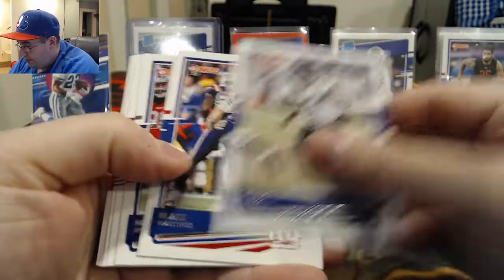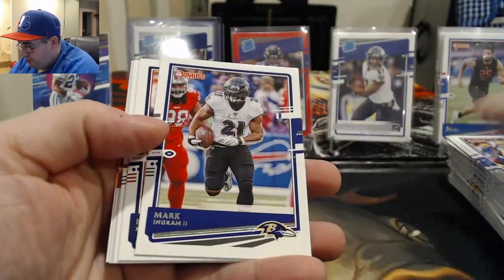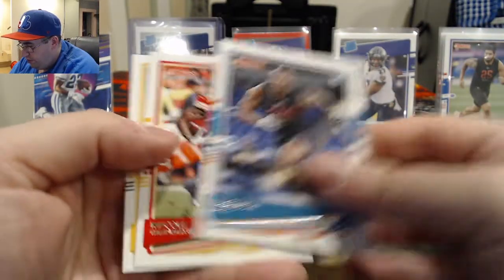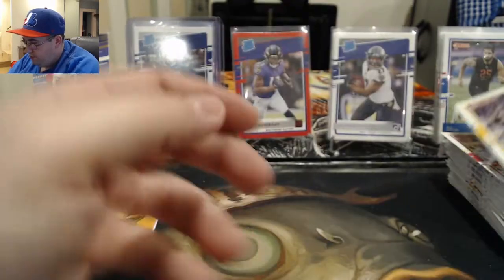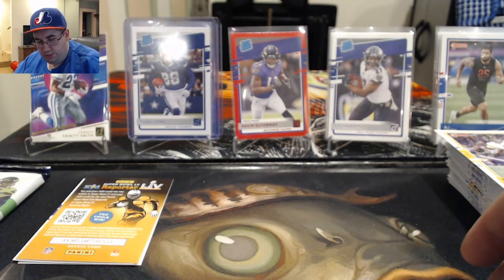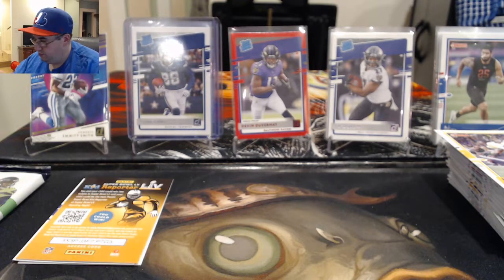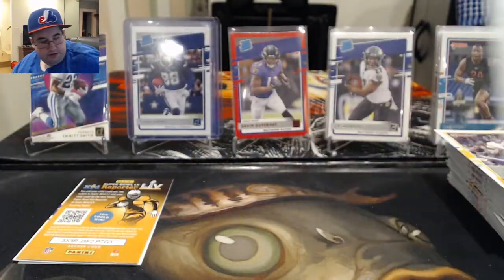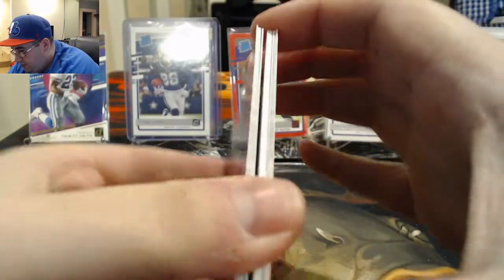They should have a memorabilia card in that last pack if not this pack. Calias Campbell, Blake Martinez, Mark Ingram, Kenny Stills, Todd Gurley, a rookie card of K'Lavon Chaisson, Cole Hardman, and a Ben Roethlisberger. We got a lot of base rookies and a lot of rated rookies — let's go ahead and get to our thick boy pack here.